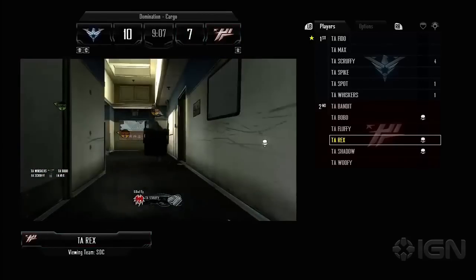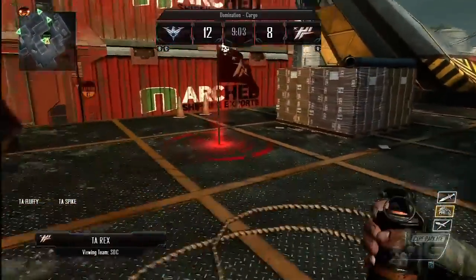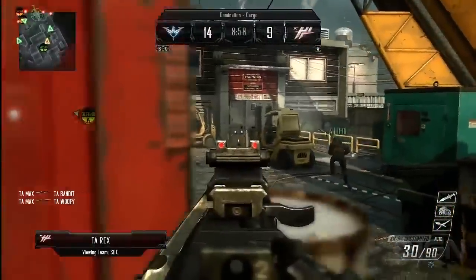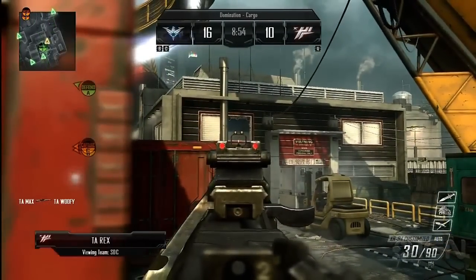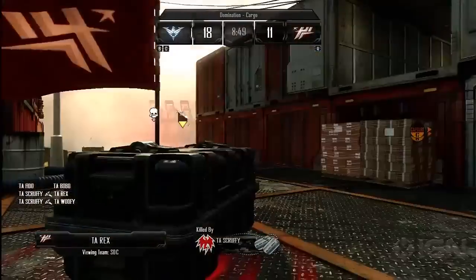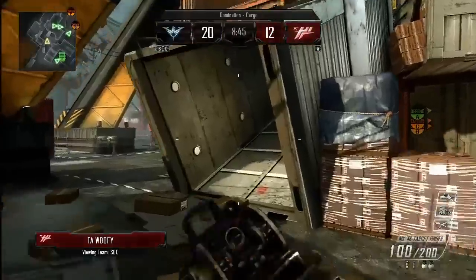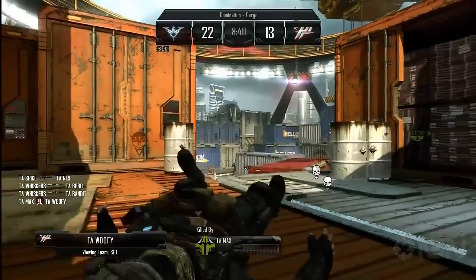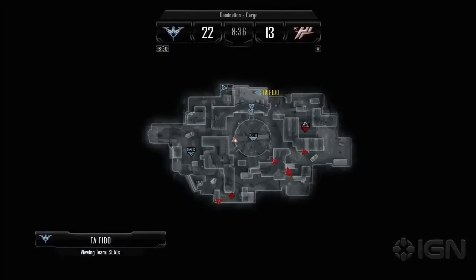The controls are pretty intuitive. Rex gets taken out by the assault shield — stepping into that shock grenade probably did not help his cause. Rex calls in the care package. The score is 16 to 10 on the score panel up top. The left team has the B and C flags by the icons. All these visual cues help the spectator be aware of what's going on. Eight minutes and 43 seconds left on the clock.